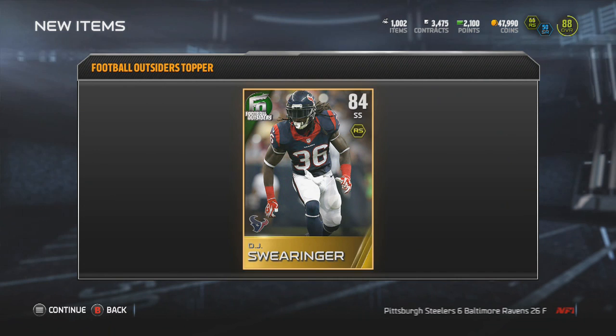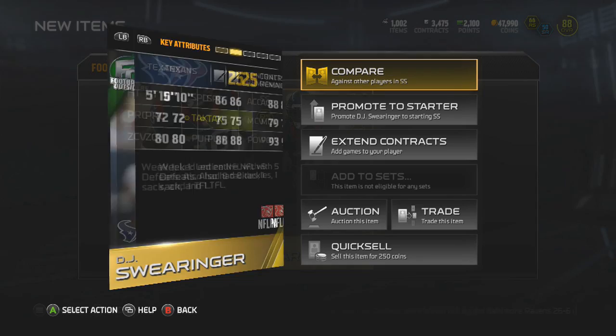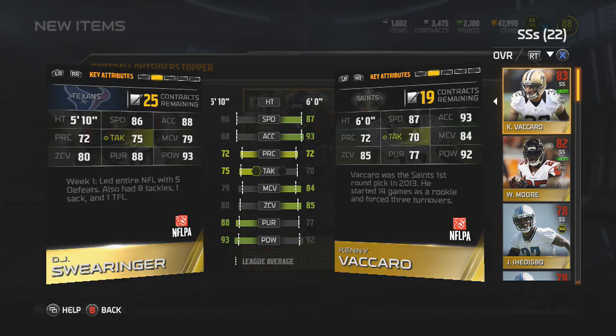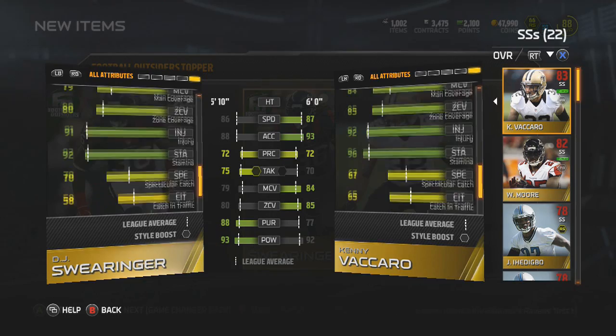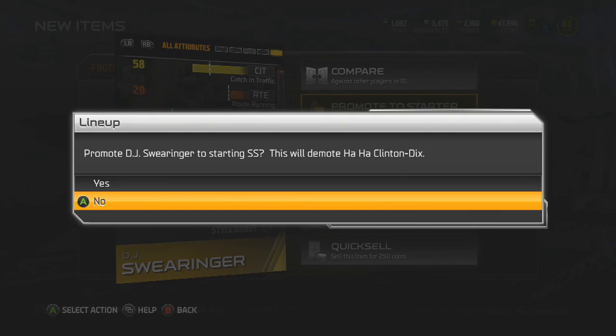Starting off with a Football Outsider 84 overall strong safety Swearinger — decent card, I might be able to put him as my starter. Let's see his man coverage and zone coverage stats are down a little bit, but looks like he's got good hit power. He's at 72 catching, 75 tackle, good jumping, and looks like he could get after the quarterback if you bring him in on a blitz. Hit power at 93 — awesome pull. Good Football Outsider card, I'm definitely going to promote him to starter.